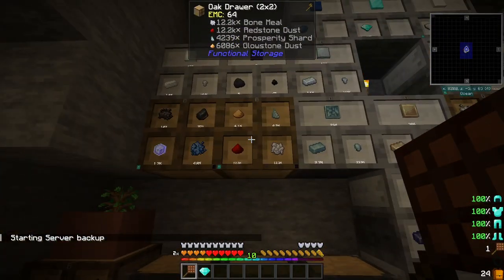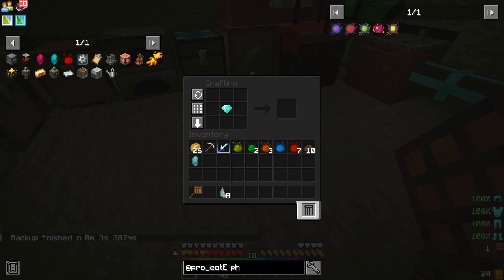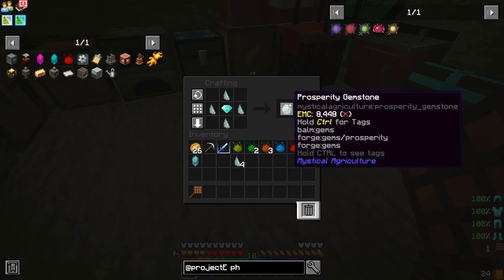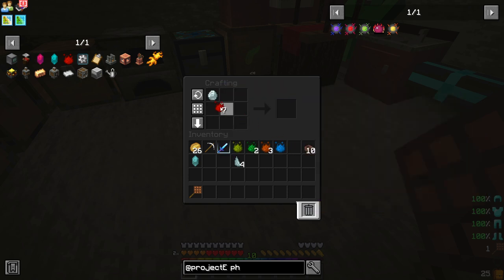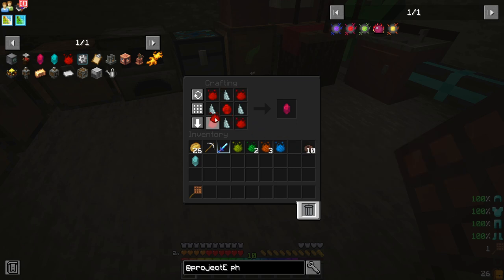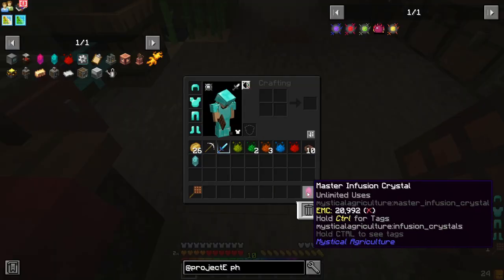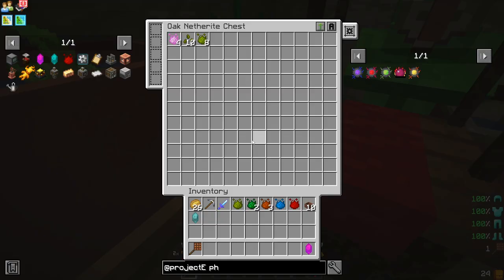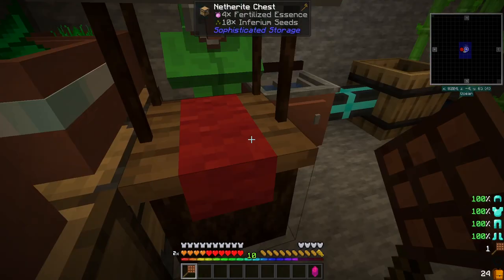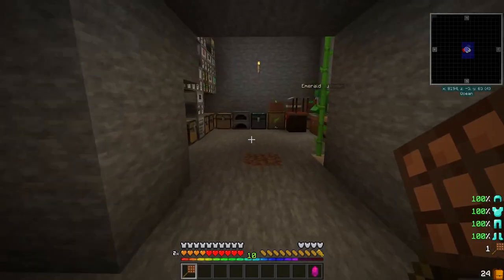We grab one of these and eight of these. Doing so, we can make a Prosperity Gemstone, turn that into a Supremium Gemstone. With the Supremium Gemstone and Prosperity Shards — and more of that — we get the Master Infusion Crystal. The Master Infusion Crystal does not have durability, so now we can use it freely.